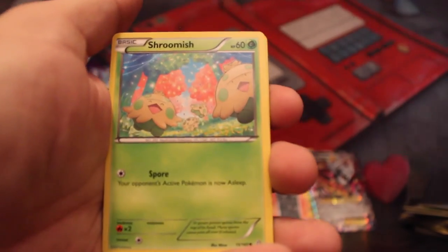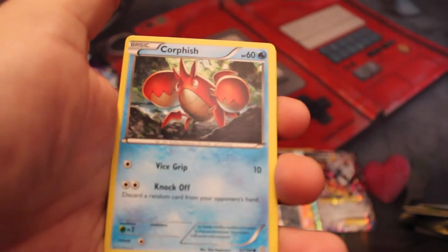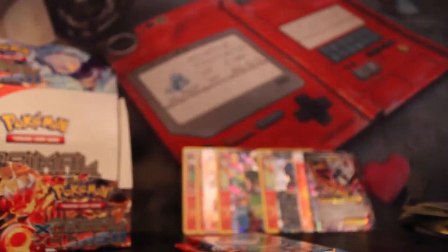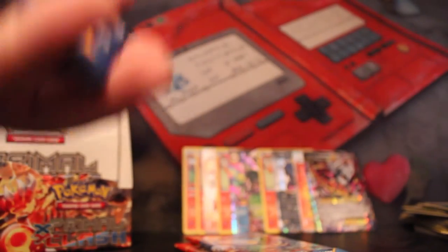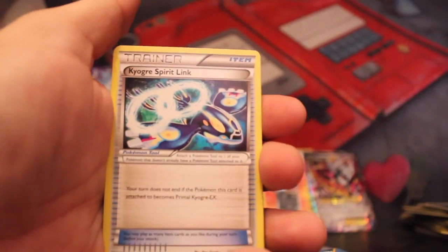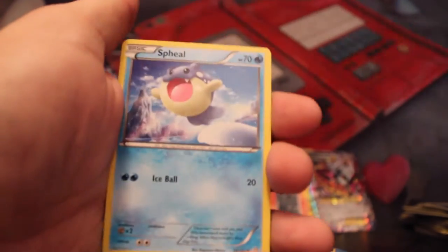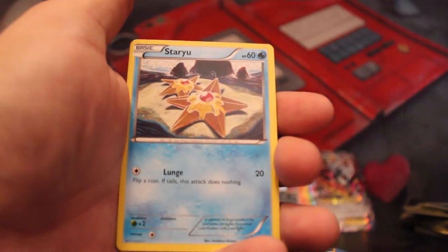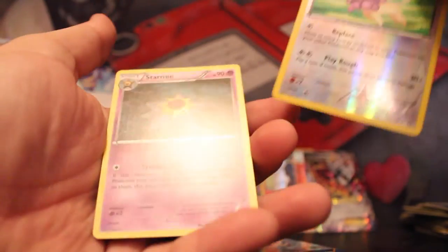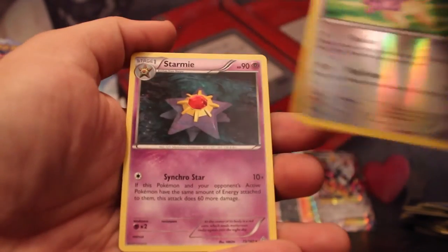Meditite, Drillbur, Shroomish, Marill, Corphish, Reverse Holo, and a Ludicolo Rare. Very nice. Three more packs — we'll go Groudon, Mega Groudon. Bunnelby though. Kyogre Spirit Link, Sceptile, Volbeat, Spheal, Staryu, Clamperl.